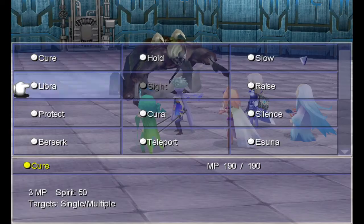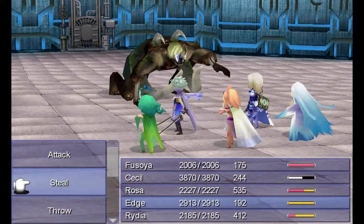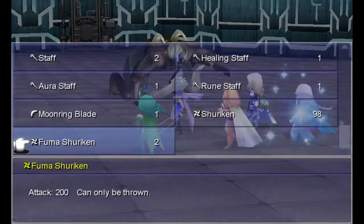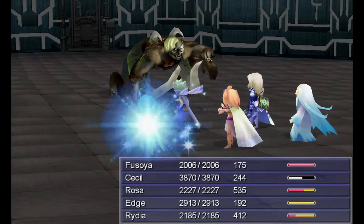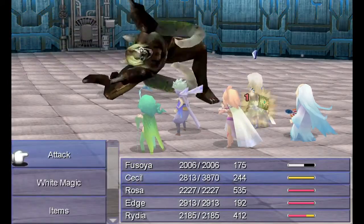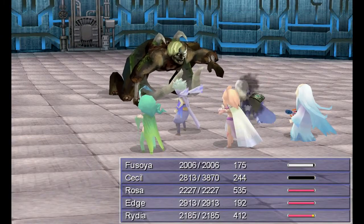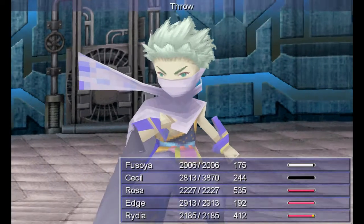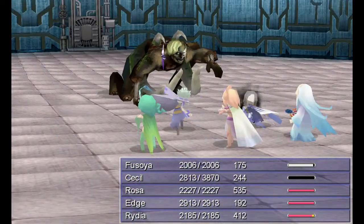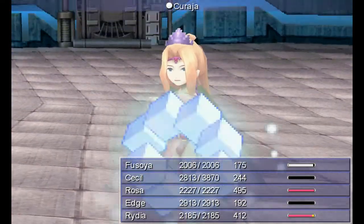This will get through it pretty quick. We'll also cast Protect on everybody, and throw. So round two — that's gonna be the only tough part of the fight, because Rubicant is gonna work the same way. You can use the same trick as you did before.